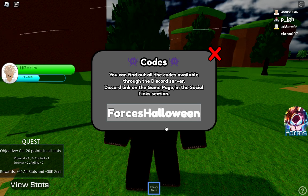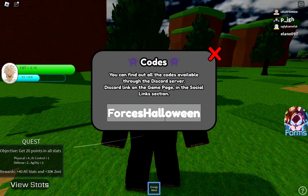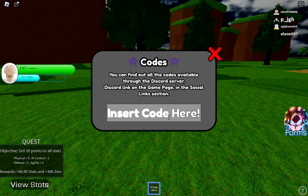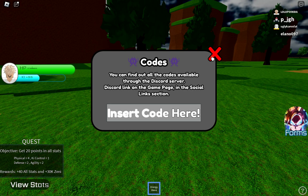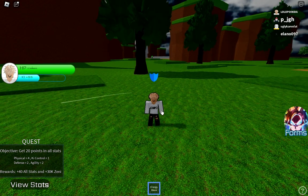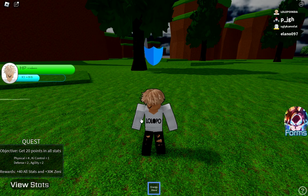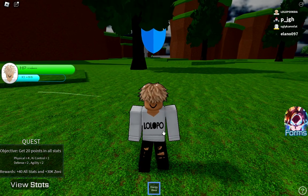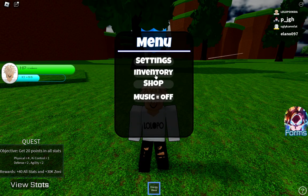The first code is 'forces halloween' — if I hit Enter, code accepted! I got Jenny. And my appearance changed back — I am normal now. That's nice, I'm looking good right now.